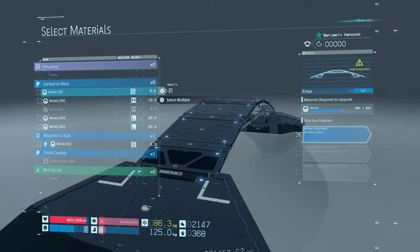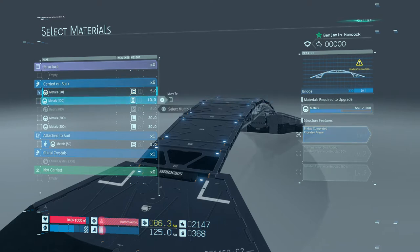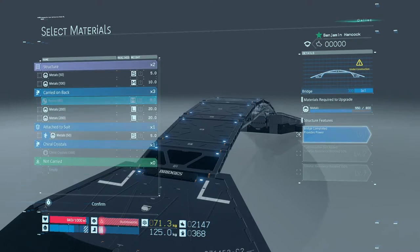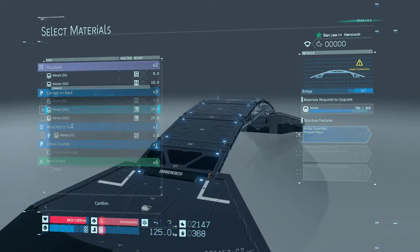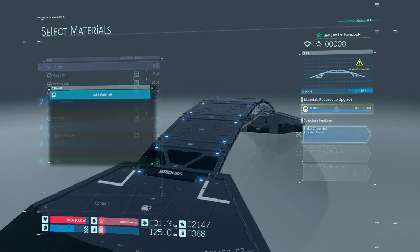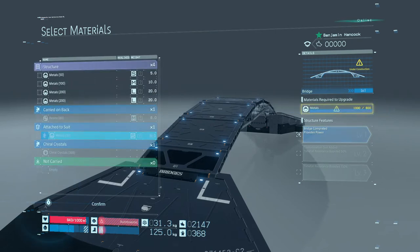There should be an area of the building. Now, you can see that table and where it is located. Okay, let's go.